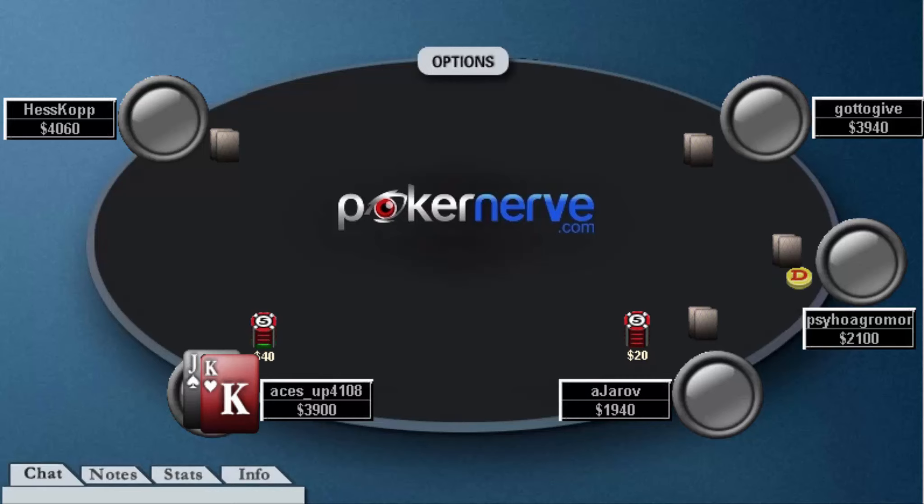Getting into it with King-Jack, we have the cutoff open 2.5x. I'll be using the universal hand replayer for part one, then switching to the HUD as it gets deeper. If you're using a linear three-betting strategy with a condensed range — lots of King-Jacks, Queen-Jacks, Ace-Tens — you could consider three-betting here. The normal questions apply: how often does your opponent fold to three-bets, which is a function of his opening frequency and playing style; then post-flop, how often does he fold to c-bets, or do you have a skill edge? With a linear range, also consider how often he'll call with combinations you dominate.